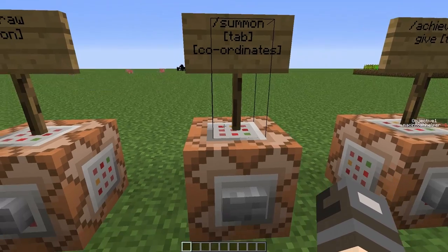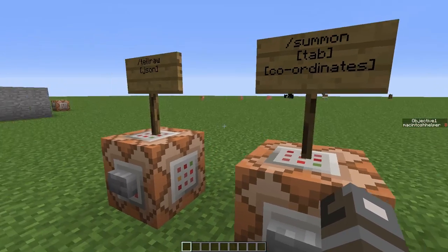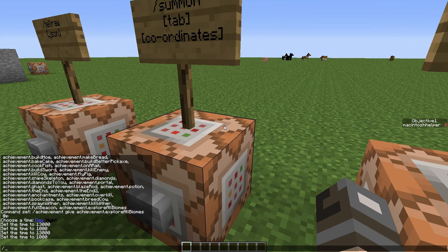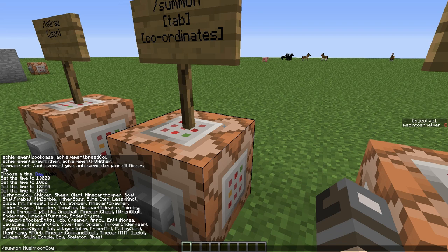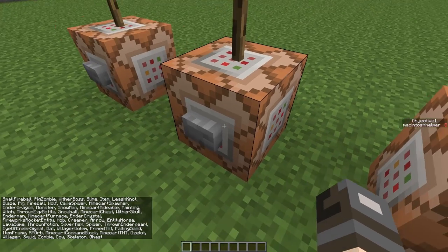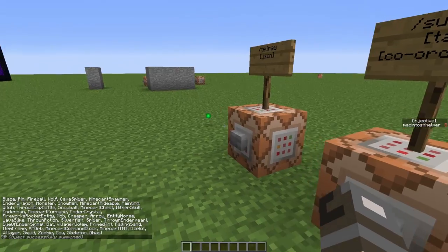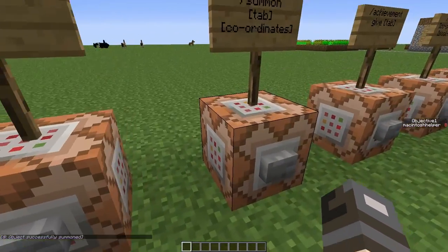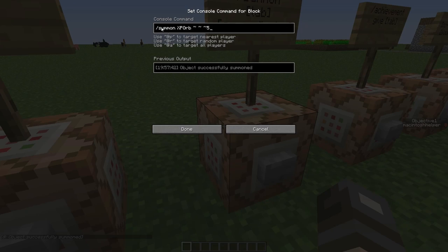The next command is /summon, which allows you to summon any entities such as mobs. Type in /summon then press Tab, and this will show a list of everything that can be chosen. For example, you can spawn in boats. Let's do the demonstration — you can see that it has spawned in an XP orb. Let's collect that, and this is how this command works.